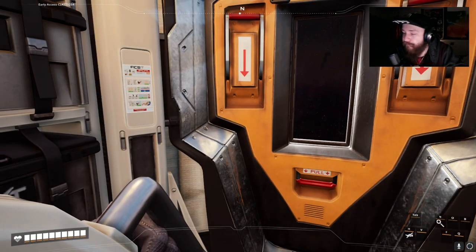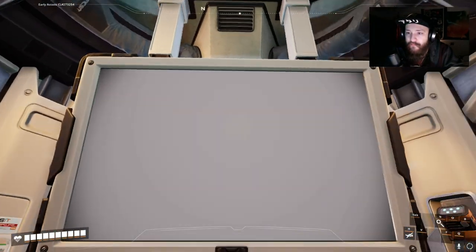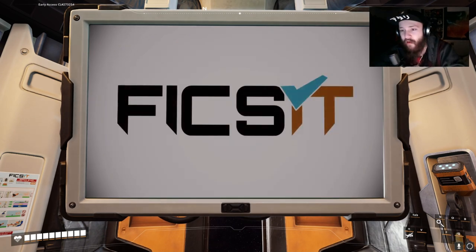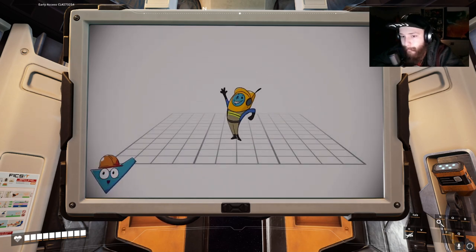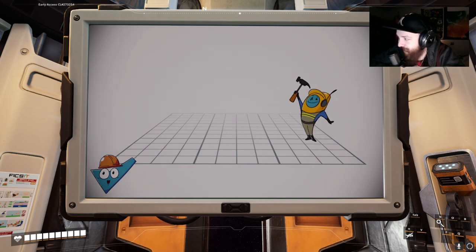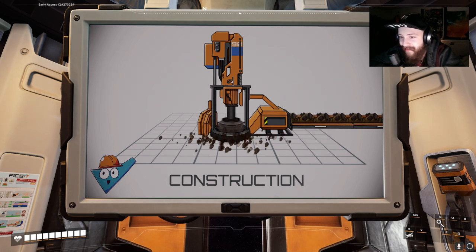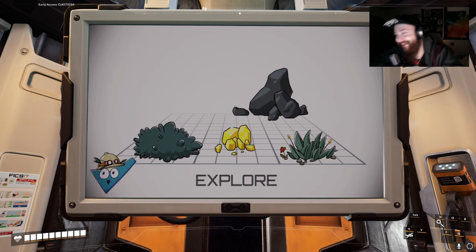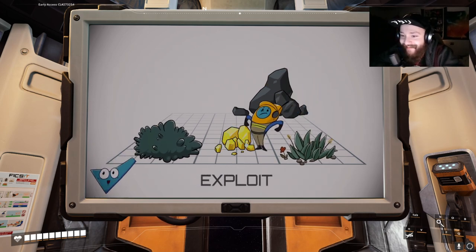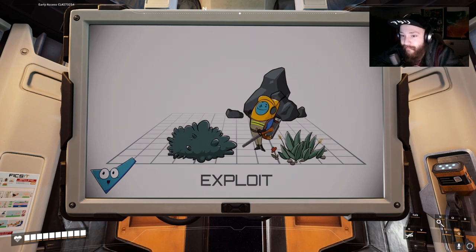An in-game instructional video plays: 'Attention pioneer, the following instructional video is a summary of your impending duties as an exoplanetary pioneer for FICSIT Incorporated.' This is giving me some Ratchet & Clank vibes. 'Use provided blueprints to build the necessary buildings. Chart the planet and gather resources to provide desired results, improve your infrastructure, and make sure to report any unusual discoveries to R&D for analysis.'